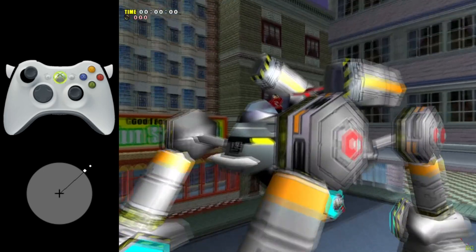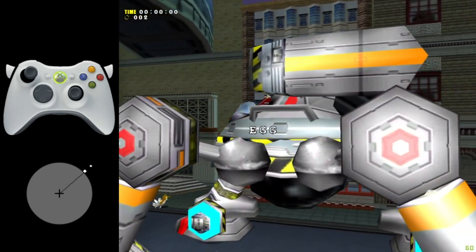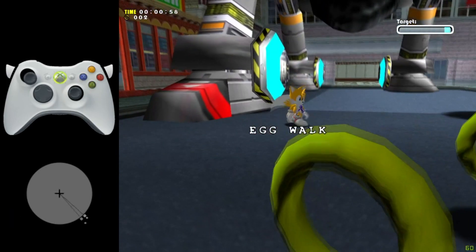Firstly, when the boss's name is displayed on the screen, you can move your character, so we will use this to place yourself in front of the boss.